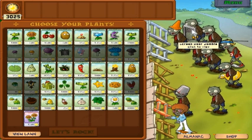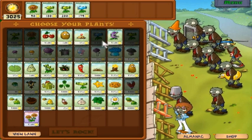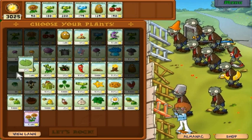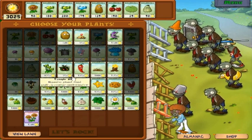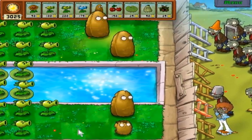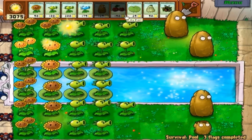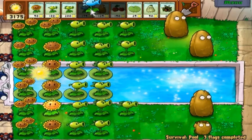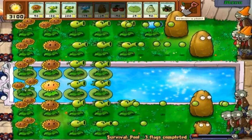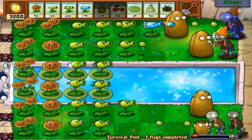Pretty much the same zombies, so I'm just going to keep the same plants. Nothing much to say. I must have added snow pea in too — I didn't think of that. Since we do have the javelin zombie, we can slow them down a little bit easier with that plant.